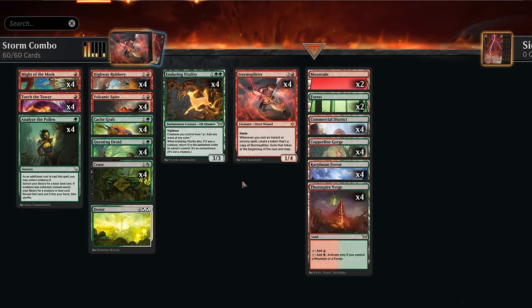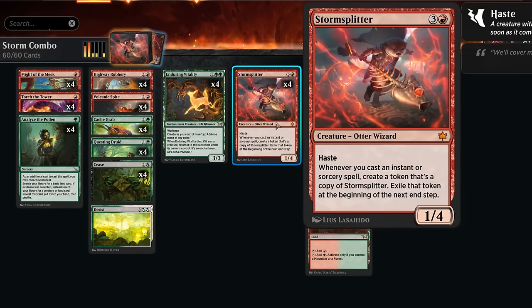Hello and welcome to another Standard video here in the brand new Duskmourne meta. Today we're taking a look at a red-green storm combo deck that pairs Storm Splitter with the new Enduring Vitality.